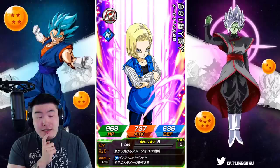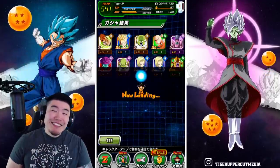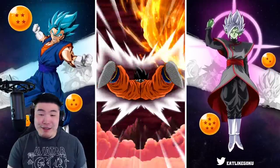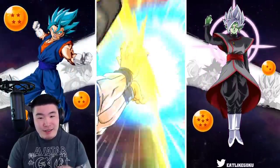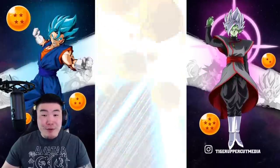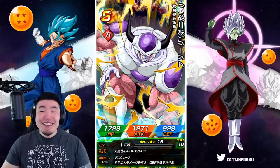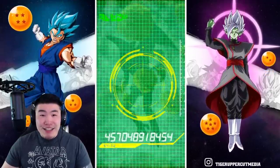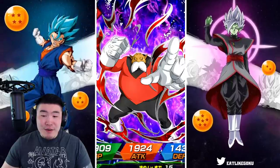Stay calm, it's going to be okay. Everything's going to be okay. All right, this is our final multi. Beerus — just get out of here. If you're not going to bring Whis with you, then I don't want you. Stop giving me hope. Oh my God — not even one featured unit, not even one featured SSR.